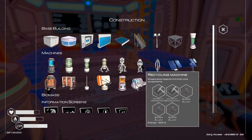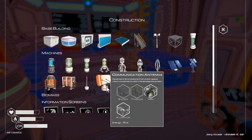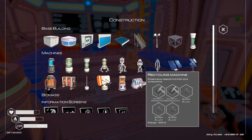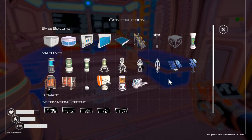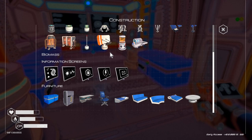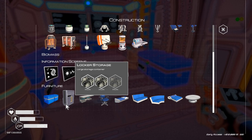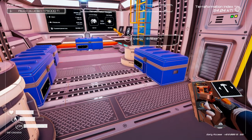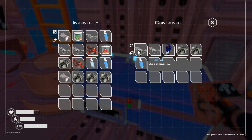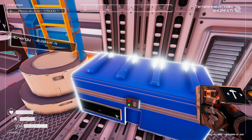We've unlocked a recycler — not really useful just yet. We've got our communications antenna, our beacon, and a transmission screen, which needs the communication antenna so we'll get more messages. We've got storage lockers — how much iron do we have? We've got a bit of iron.